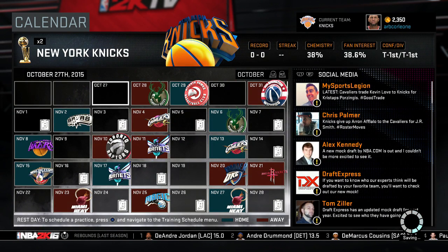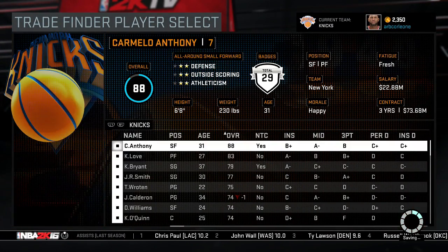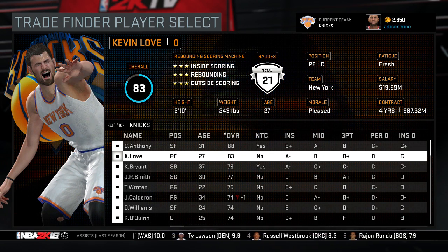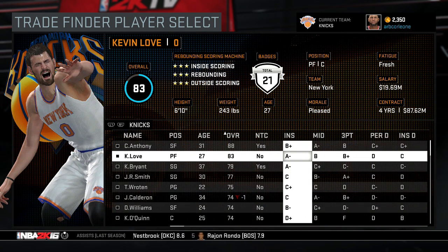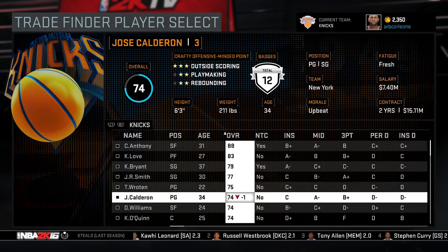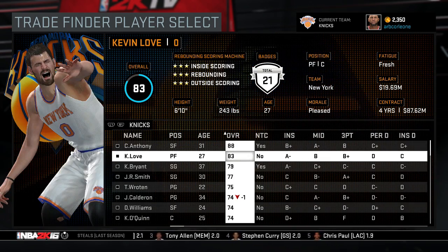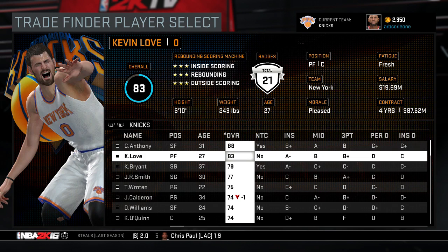So basically we got Kevin Love and J.R. Smith from the Cavs — that's a good deal. Kevin is 27, he's still got room to grow, and he's a much better player than Porzingis right now. What he used to do in Minnesota — that's Kevin Love, man. He's going to help take the scoring burden off Kobe as he ages. J.R. Smith is going to get his open looks because there's going to be an inside-outside presence.